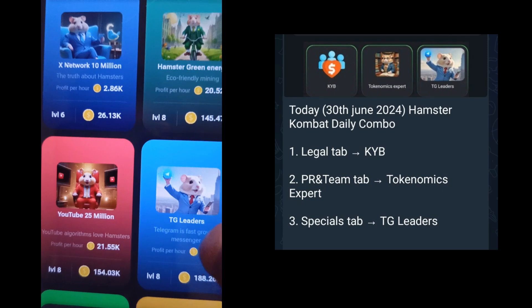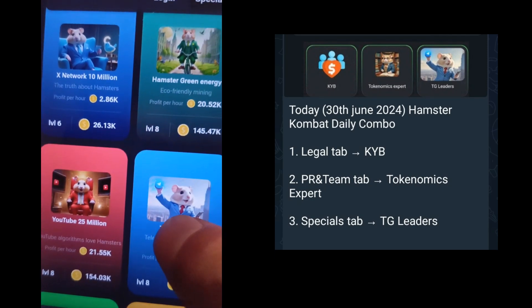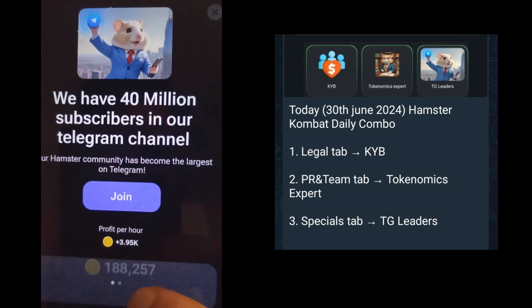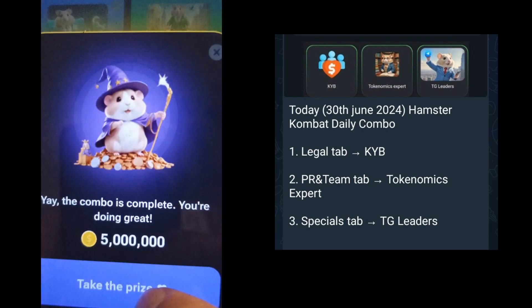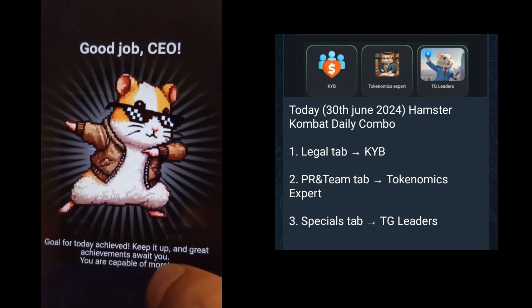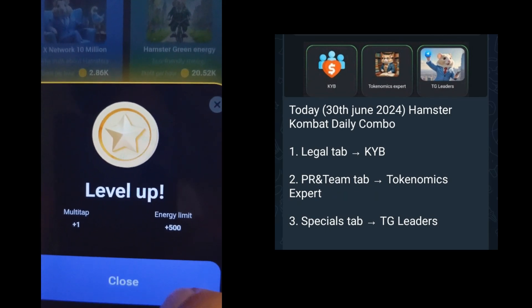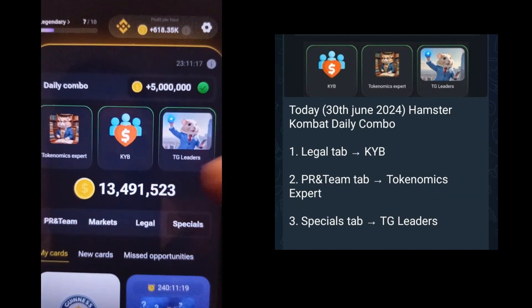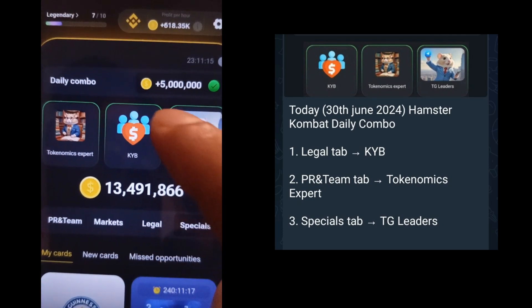Here is our third and last card. Tap on it and get this card. Then you will earn 5 million coins. As you can see, 5 million coins have been added to my balance.